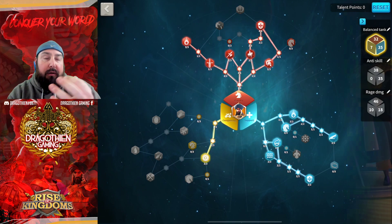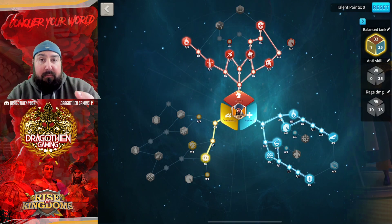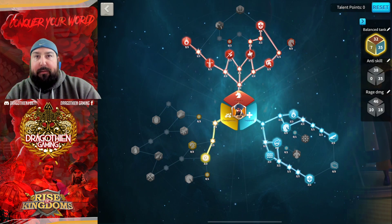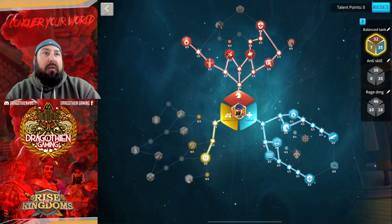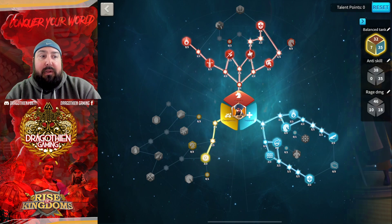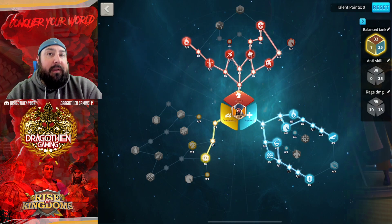The first build gives balanced reduction of damage taken from all types of armies — whether I'm attacking infantry, archers, or other cavalry. And archers and cavalry, generally you're going to be going up against skill damage. There's not really a whole lot of troop damage until Attila and Takeda start coming out. That's really all you're facing — skill damage when talking about cavalry and archers.